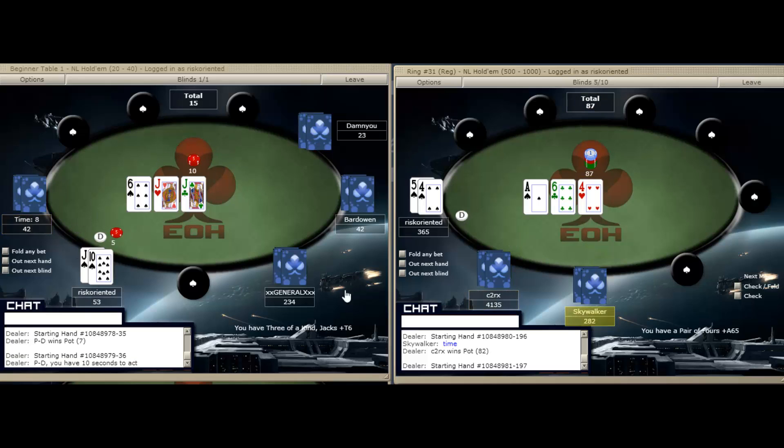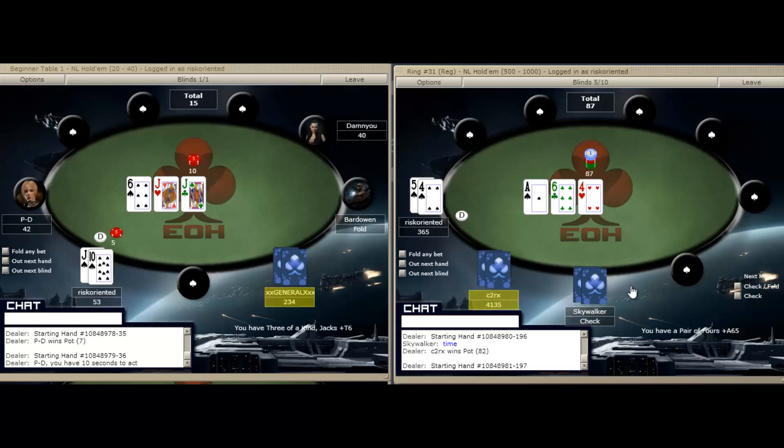On the right, we're going to raise our five-four to three times the big blind. We really need to sweeten this pot a little bit and hope to get a couple of people willing to call. The five-four raise didn't go great — we got two callers and the ace did come. But we do have a pair, so all is not lost.